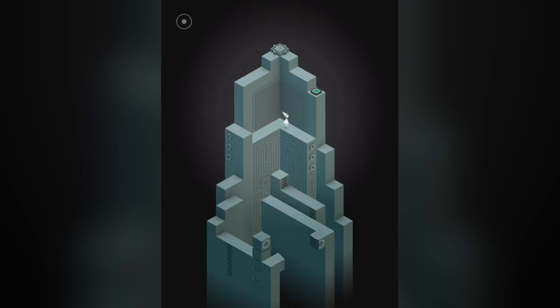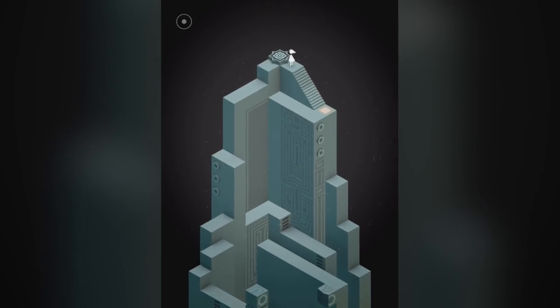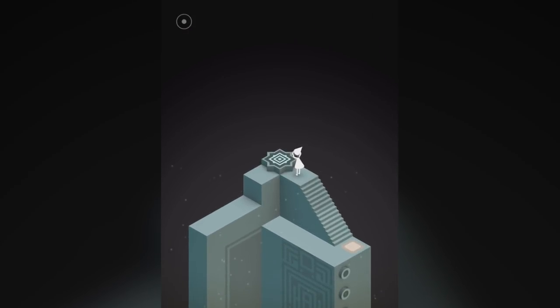The story surrounds Ida, a silent and misplaced princess, who you must guide through the monuments in order to collect various objects at the end of each map. By rearranging planes, twisting levers and rotating buildings, the architecture will transform before your eyes and open up previously inaccessible paths.